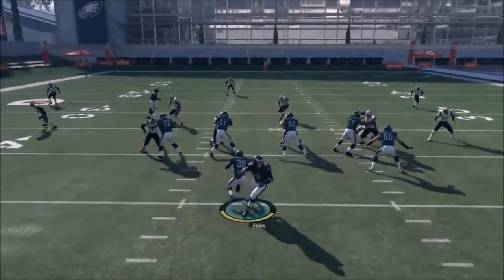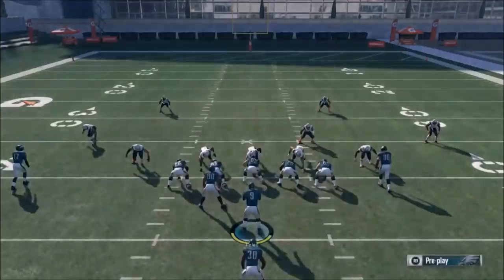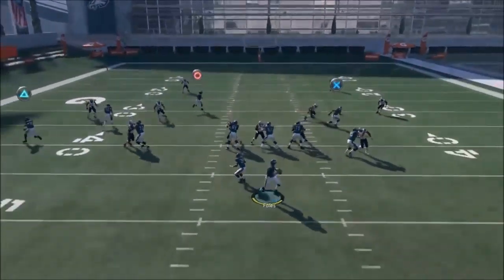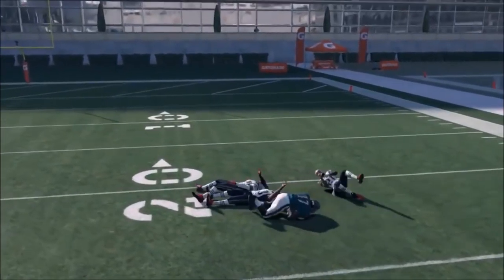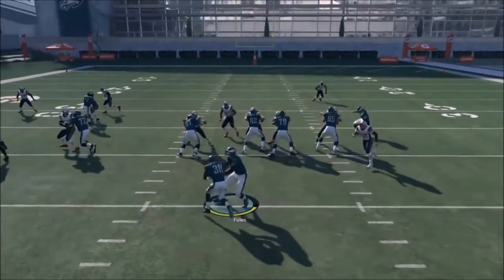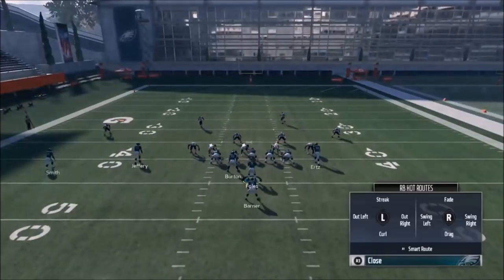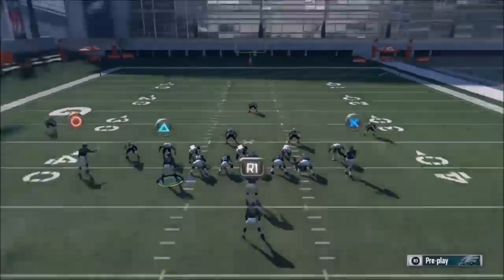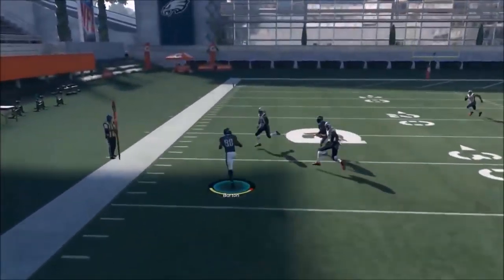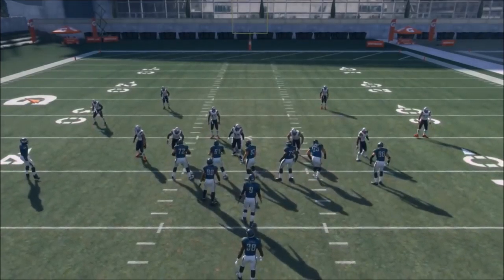I'll leave Ertz doing what he's doing because he'll pull coverage against Jeffrey. In a scenario with a mobile quarterback, you can roll out - Ertz is either going to be open or the circle route will be open. You can see how Ertz pulls that linebacker out of the window. I can see that blitz coming, so I'll cancel the play action and go to the left side - Burton is wide open on the outside, and sure enough we get that guaranteed 10 yards. That play is just a guaranteed 10 yards.